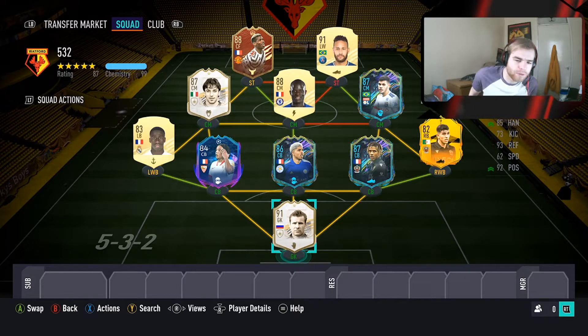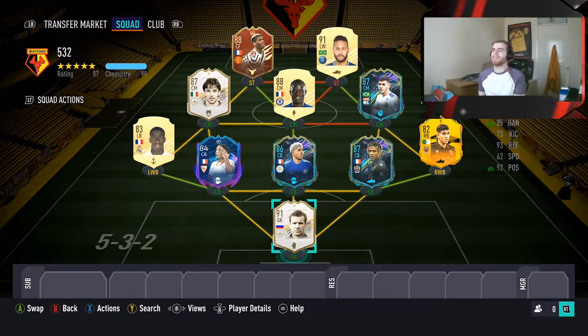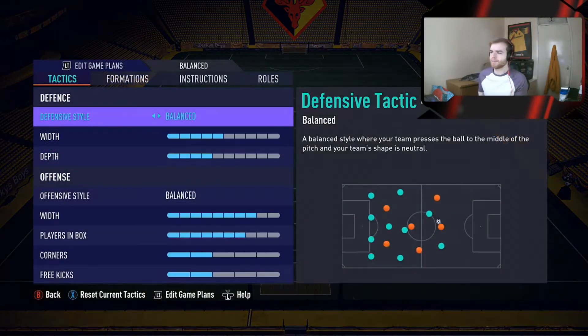What's going on guys, it's Zach here and I'm back with another video. Today we will be looking at the 5-3-2. This formation is absolutely cracked — anyone that uses it is at such an advantage. You've got three centre backs, the centre mid drops in, your wing backs come back, it's so defensive. But going forward it's ridiculous because your wing backs are so high and wide. It's a crazy formation to play. Let's get straight into it and have a look at the custom tactics.